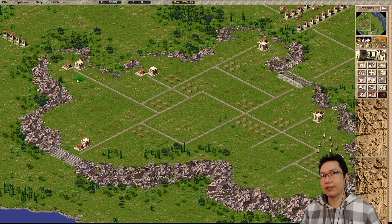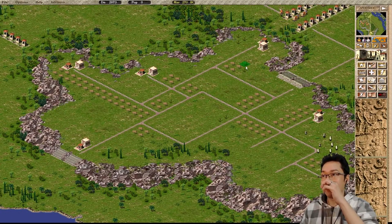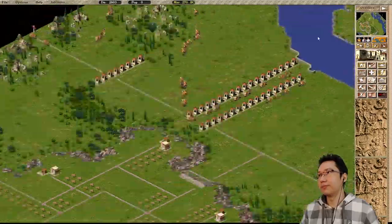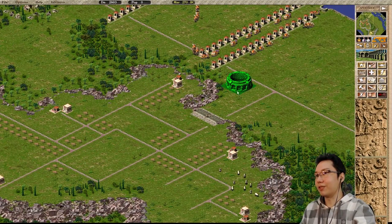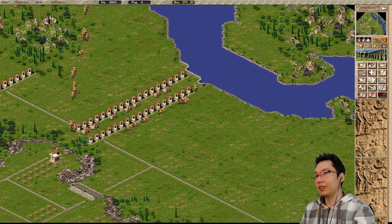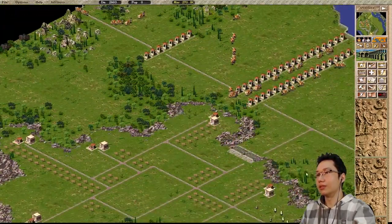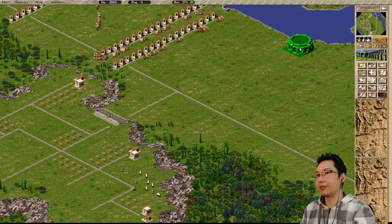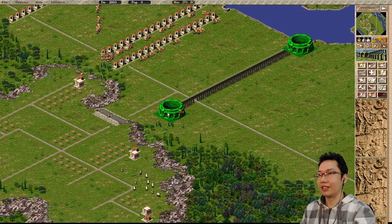We can continue to put down houses — like we could have this be a big row of houses, extend them around. We'll try and go straight for 300 people. Before I do this, I need to get a reservoir over this side so a dock can go there. This is going to be a little tricky, but I can have a reservoir here. Watch this magic trick — click and drag and you get an aqueduct.